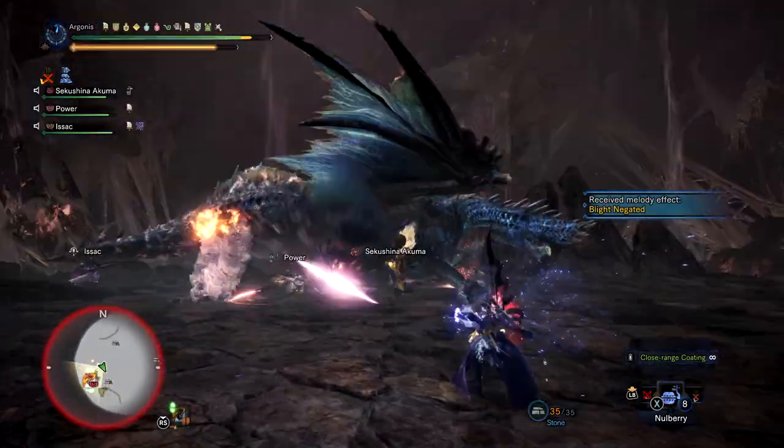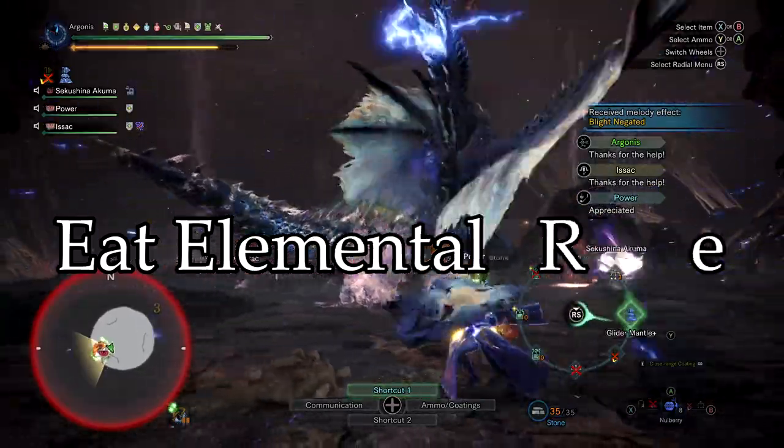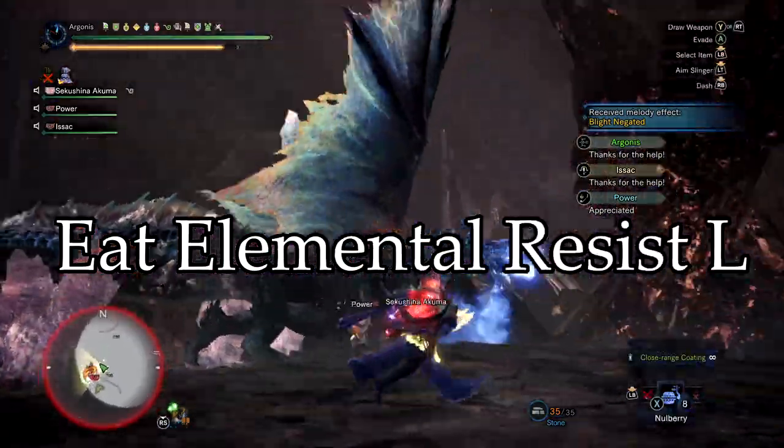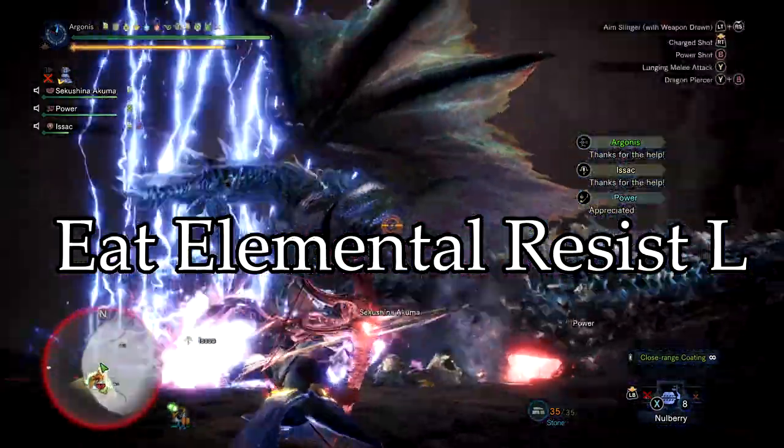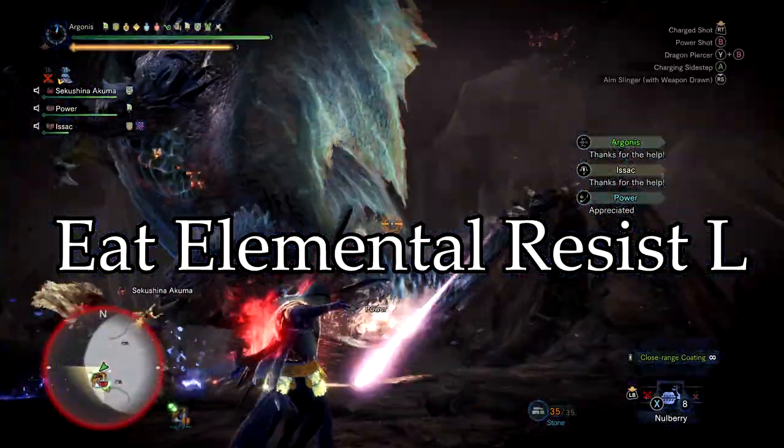First off, eat Large Elemental Resist — I believe it's the Veggie Platter. It's gonna give you enough elemental resistance to where if you're at full health, some of his harder-hitting moves not named Eschaton Judgment will not one-shot you.